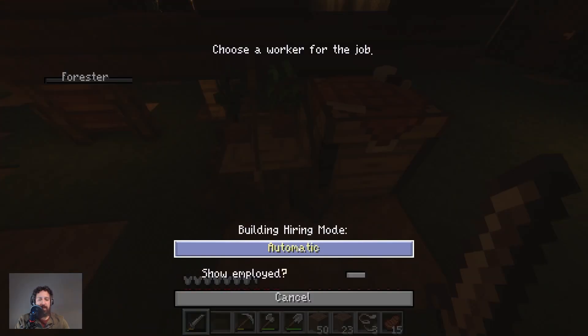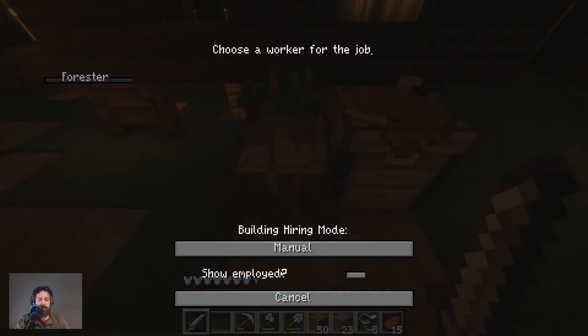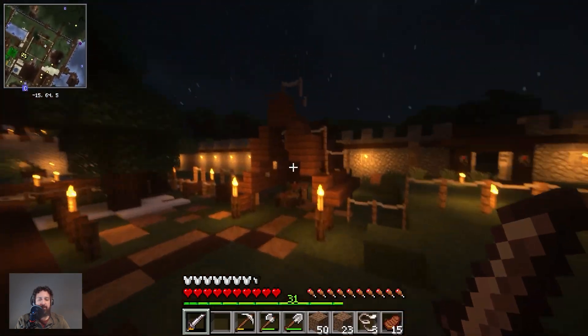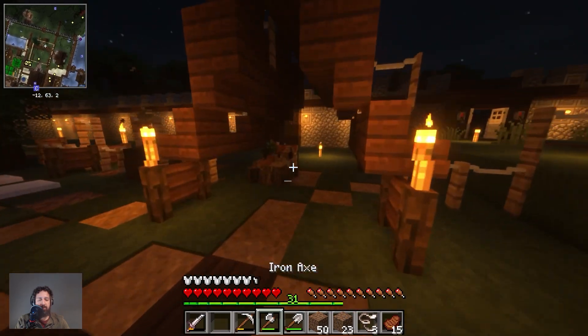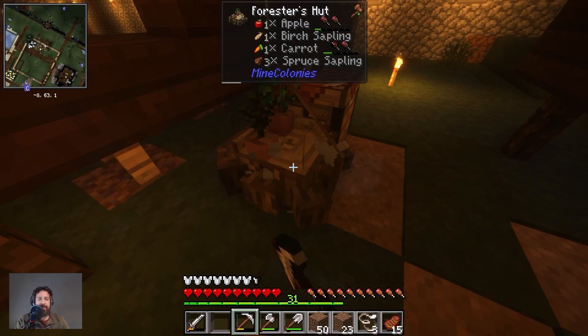Let's go ahead and manage workers. Let's just put this on manual so nobody gets employed here — I can remove this building completely because I don't want it here anymore. I need to put it outside of the colony, and we want to upgrade it to level two. Next episode we'll plant that building outside of the village, like somewhere over there.